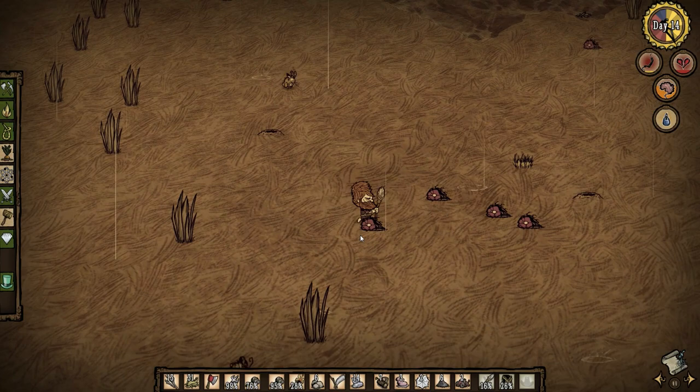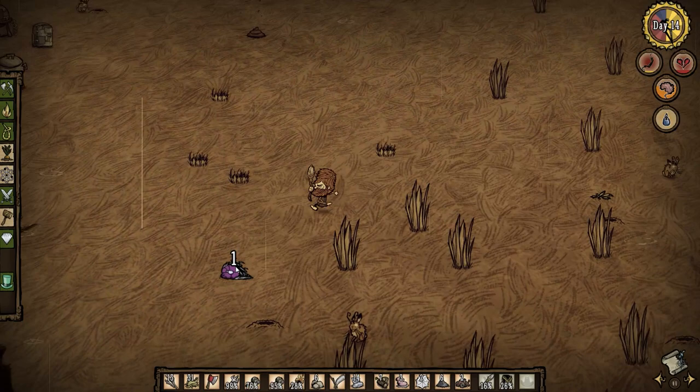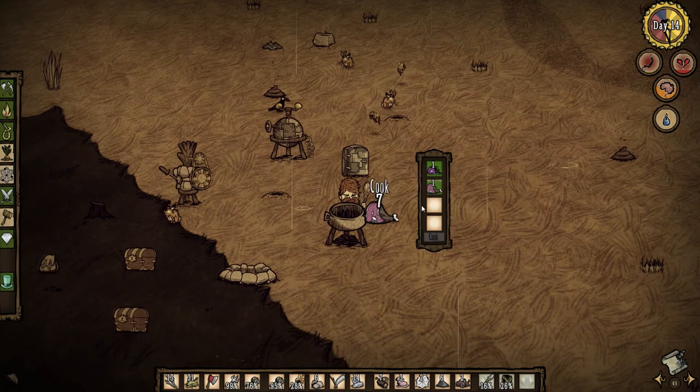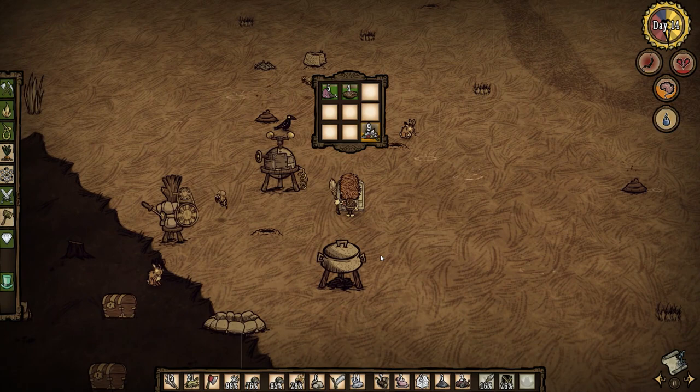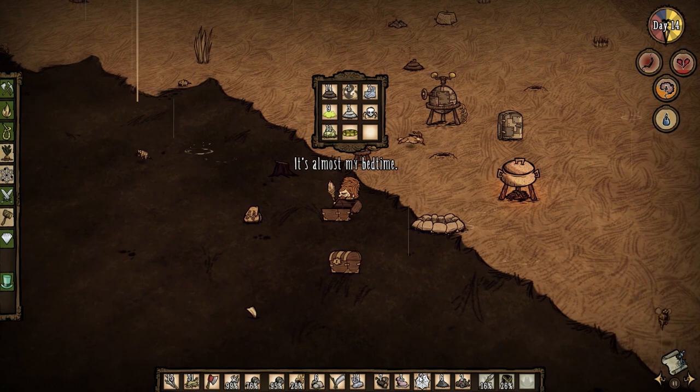I'll grab one monster meat and put it in the crockpot. I can still carry it around even though I'm technically out of inventory space. My hunger is a little bit low so let's cook some food. I'll just make the meaty stew — this should work. I don't really have any other meat. Actually, this is cooked meat — alright, this works.